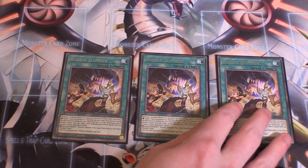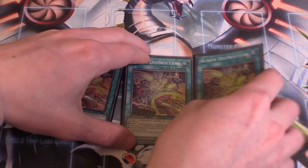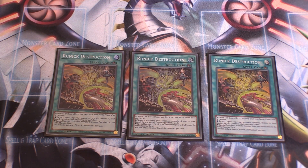Runic Slumber: target one face-up monster on the field — the next time that monster would be destroyed by battle or card effect, it is not destroyed, and it cannot attack this turn. Then banish the top three cards of your opponent's deck. Runic Destruction is my favorite: target one spell or trap your opponent controls, destroy it, then banish the top four cards of your opponent's deck. It's great because it doesn't need to be a set spell or trap — you can chain it to any spell your opponent activates, like Branded Fusion, to mill them out.